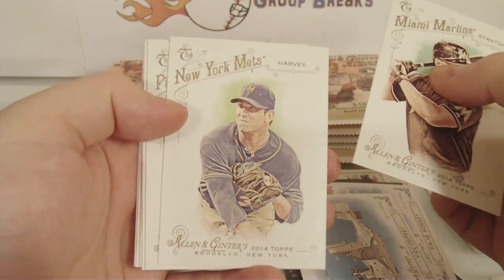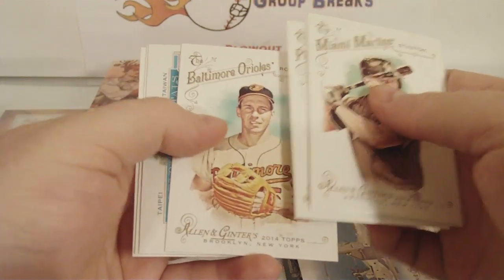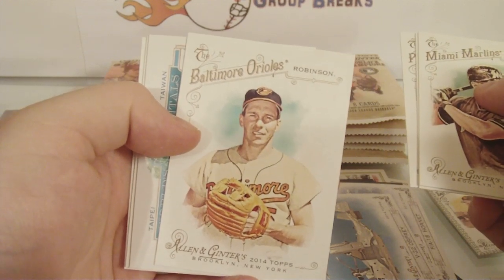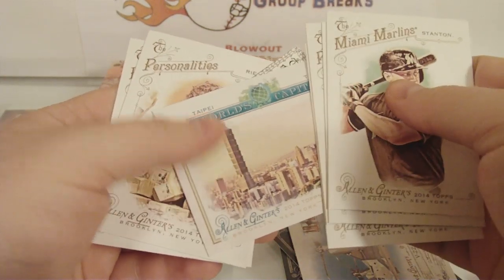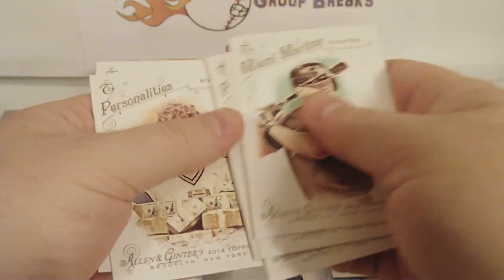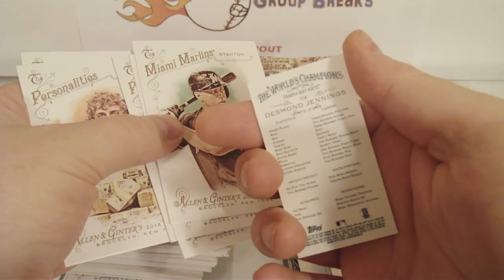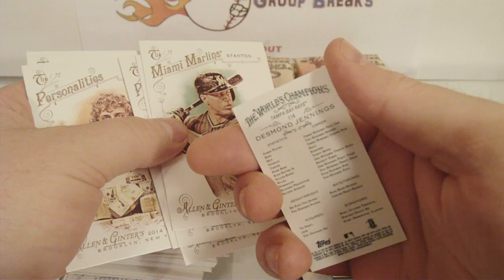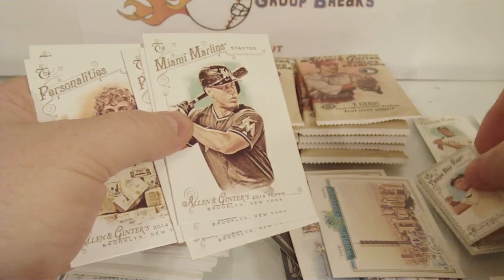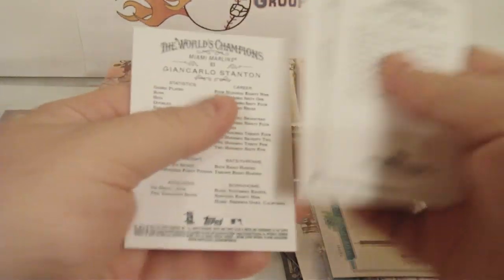Stanton, Matt Harvey, Starling Marte, Brooks Robinson. I like the Hall of Fame cards in this — the old players. Taipei, Taiwan — World's Capitals. And a Black Border Mini: Desmond Jennings, Black Border Mini, number 114. His base card doesn't have a number on it — it's not a short print, it's just an error. The mini does have the number. Black Border. No short prints.